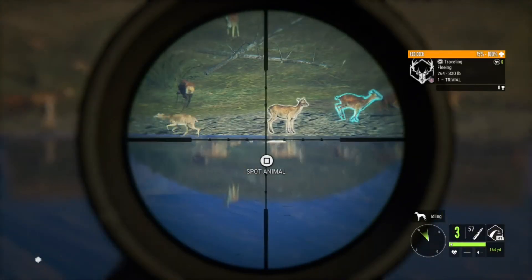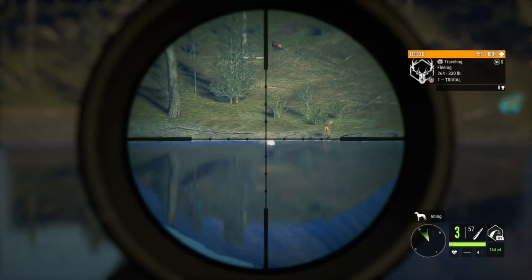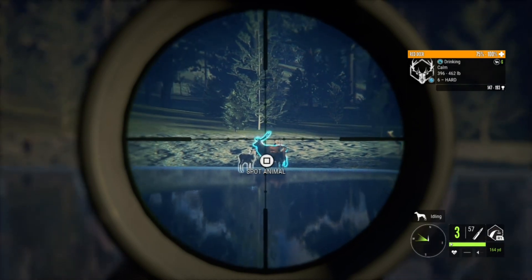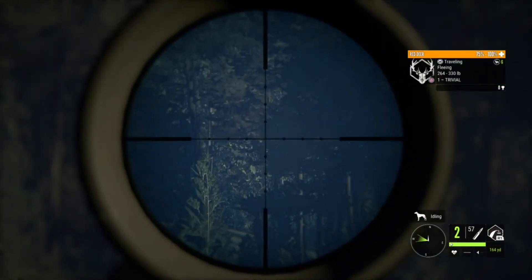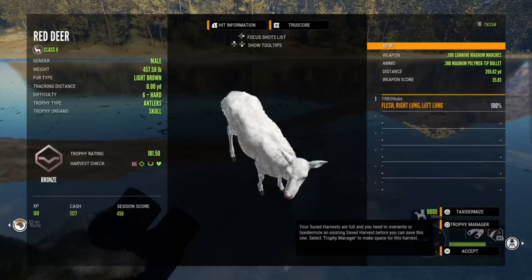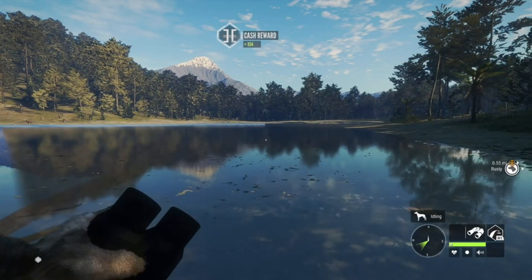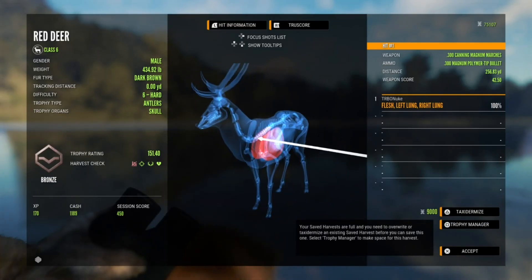I'm just gonna take her out with the 300 because I really just want to get her down. There we go — that looked like a good shot, and she is down. That is our albino female red deer. We should be able to get a male out of over here — there's a level six right there. Oh yeah, we got him. Here she is — our albino female red deer, and man that is an awesome looking trophy, so we'll definitely go ahead and taxidermy her. We'll go grab this male and then hop over to try and get that melanistic female. Here's that male — just a little level six.